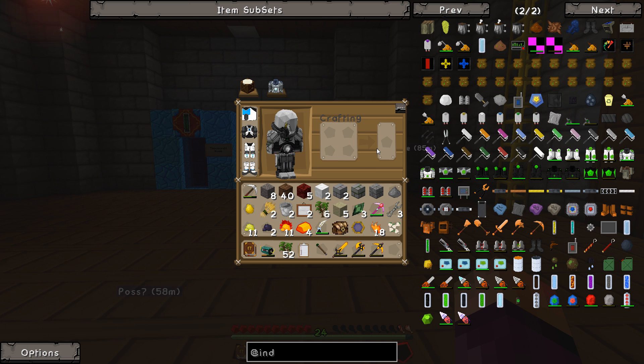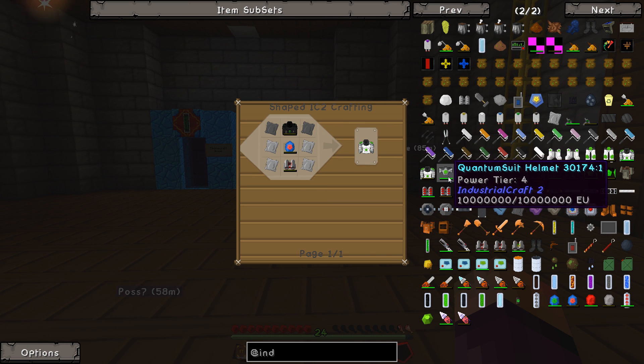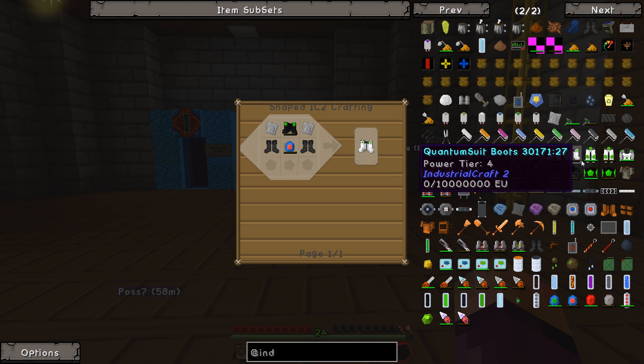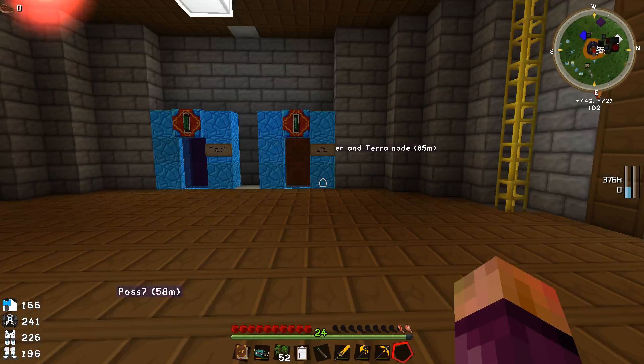The only way you can get iridium right now is pretty crazy. In order to get enough - we need one, two, three, four, five, six, seven, eight, nine, ten pieces of armor - that's 40 iridium ore total. This is going to take a ridiculously long time to get.